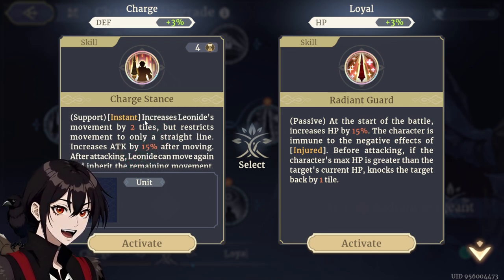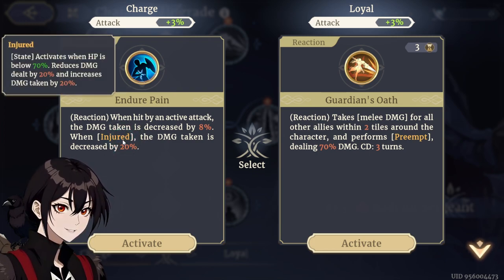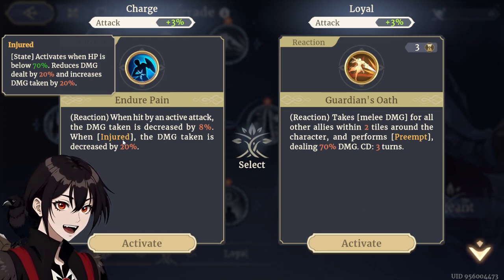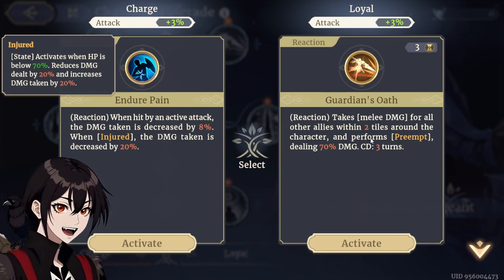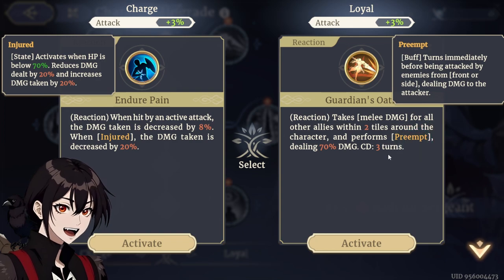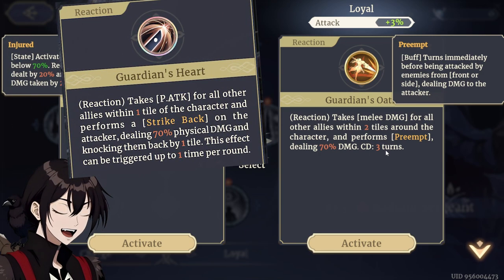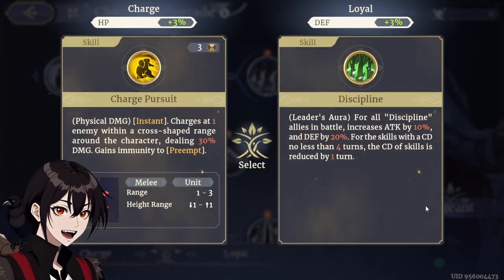So you might just want to reposition yourself, then use Charge Stance. Endure Pain: damage taken is decreased by 8%; when injured, damage taken is decreased by an additional 20% — but then again it basically ignores the injured state. Reaction takes melee damage for all other allies within two tiles around the character and performs a pre-amp dealing 70% damage — on a 3-turn cooldown? Like why? Even someone like Rewya has it on a 0-turn cooldown. What is this dude? This is such a waste of materials. Why is a legendary unit so weird?